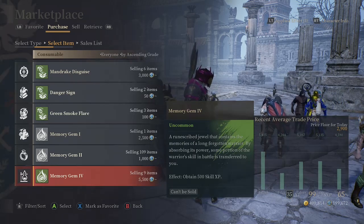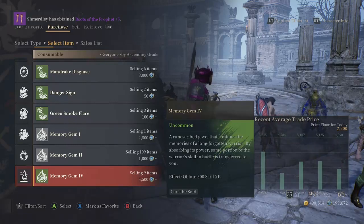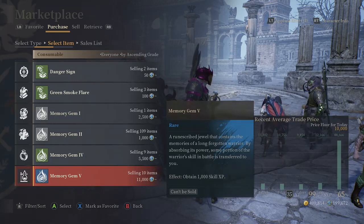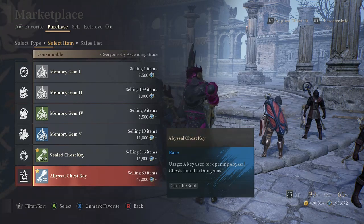Do the math — five skill points is going to be 100,000. So 16 skill points is going to be around 320,000. It's a lot. 1,000 skill points is 11,000, so as you can see right there it's really pricey.